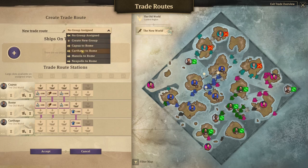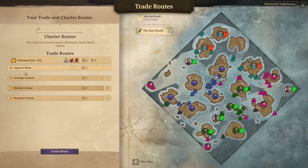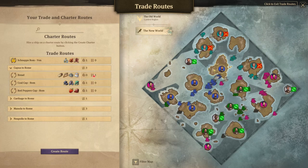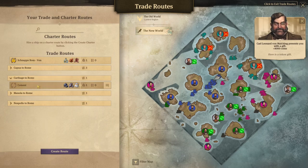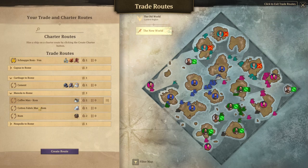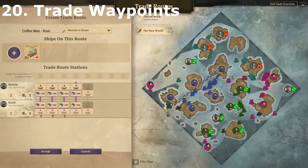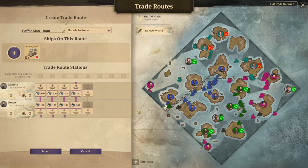You can also assign trade route groups to make it easier to see where your trades are — for example, Capita Rome grouped so you can see all trades from that island. When you click on these trade routes, you can also control the waypoints where they enter and exit the new world or old world. If you've got pirates hanging around a certain area, you can make your trade routes come out a different way and go around instead. You can do this for different parts of the map to avoid areas where you're at war with factions.